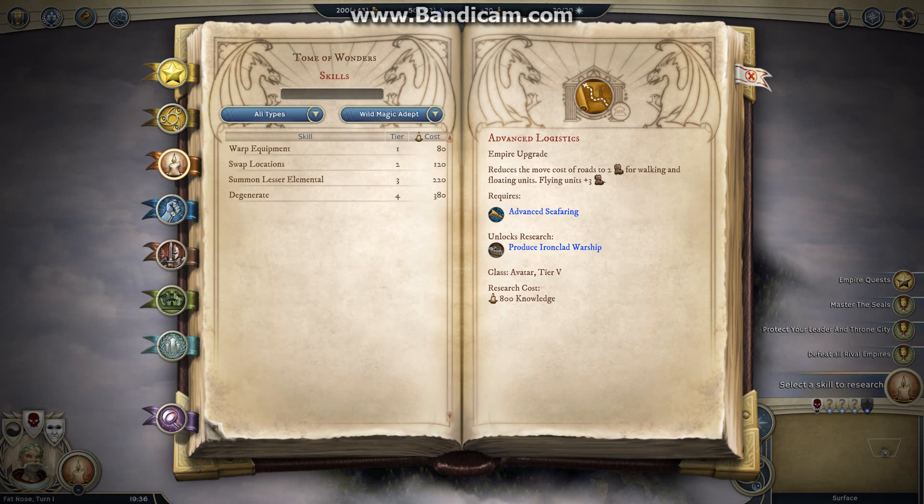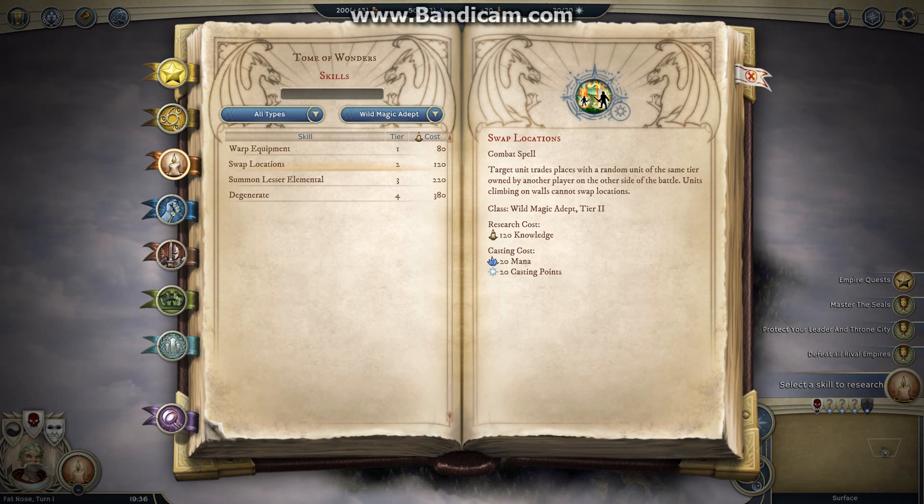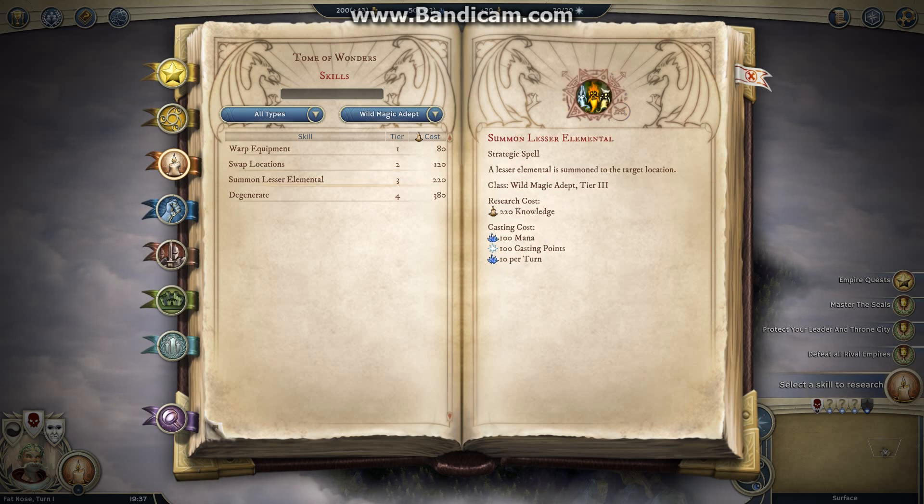I'll go through the Wild Magic spells. Some of these you already know from Tumble's video — the video Tumble made that announced Golden Realms. Warp Equipment. Swap Locations — this is probably my favorite spell. Basically, you mess around with the other guy's battle formations. I used this once against WhiteKnighted: he had his trebuchet behind four tier 1 units blocking access, so his trebuchet could keep shooting while I took fire. I used Swap Locations, which put my damage-dealing tier 3 in the middle of his tier 1 units and his trebuchet in the middle of my units. A fight that was 50/50 was instantly handed to me.